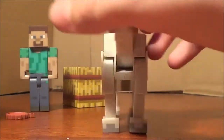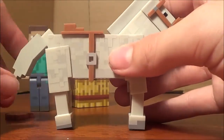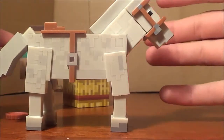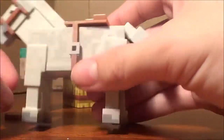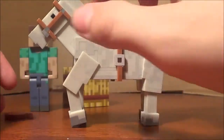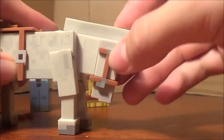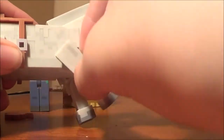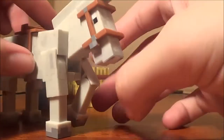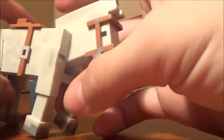Moving on to the horse, which is the main part of this set — its tail can move up and down, and this guy has so much more articulation than everybody really expected. His knees can move, so he can actually rear up. His head can move up and down, all of his legs can move about 90 degrees, and he can still stand still in various poses.